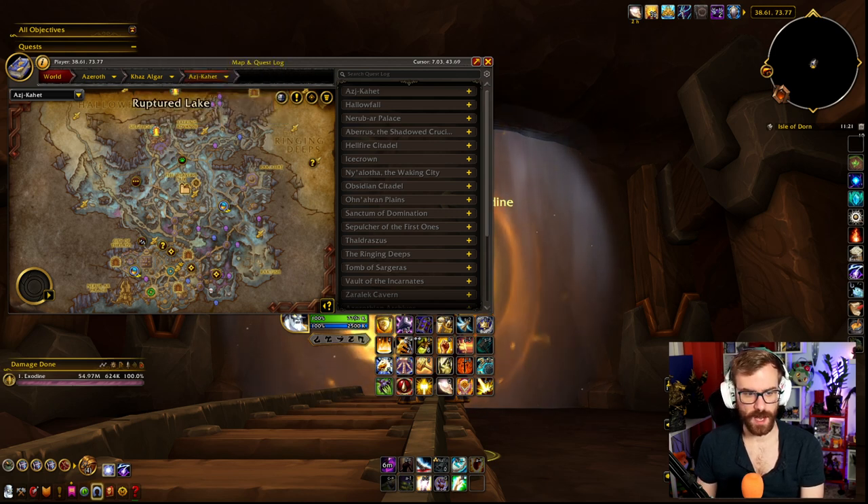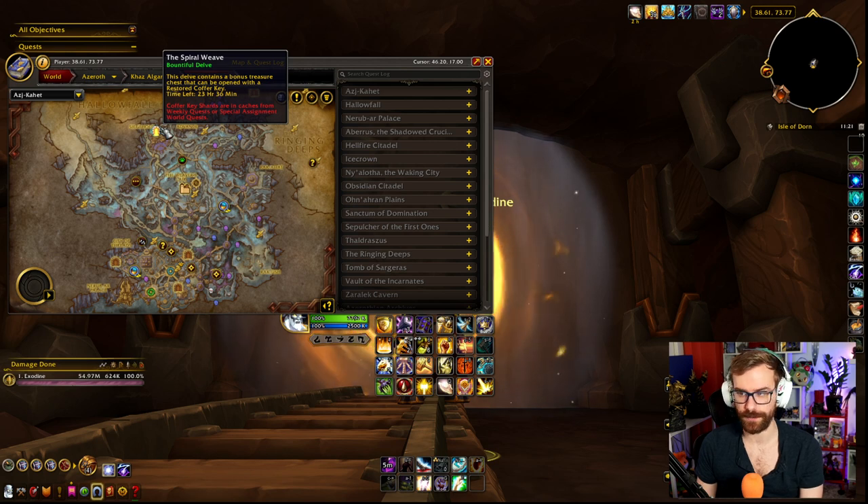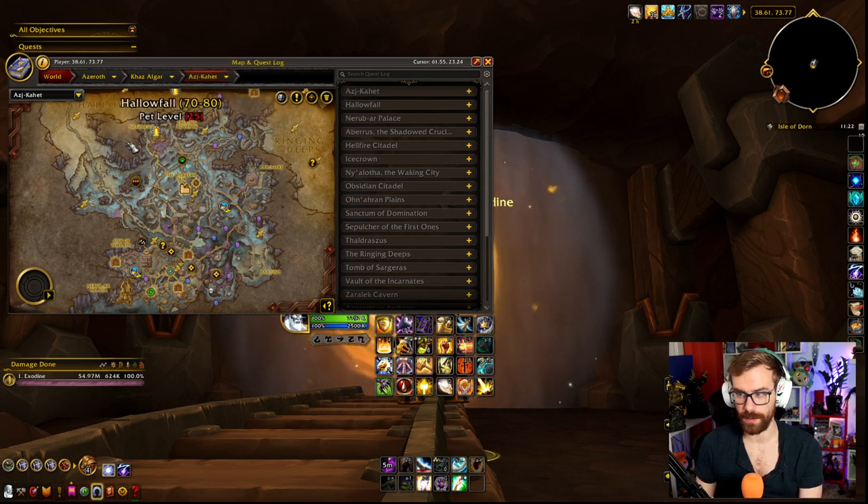Spiral Weave today in Ajkahet is Strange Disturbances — it's the Puppet Master stuff. We've seen it all the time; it's probably the most popular delve scenario in Spiral Weave.